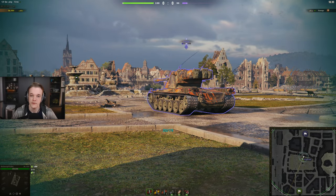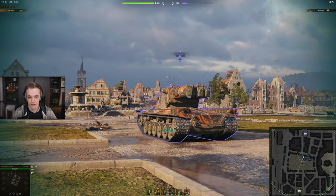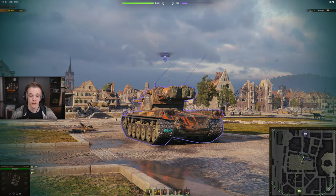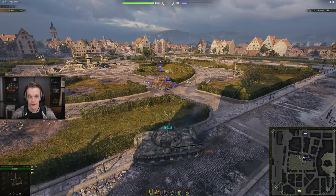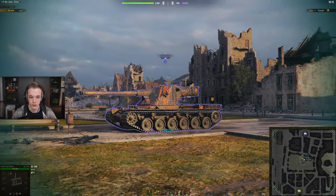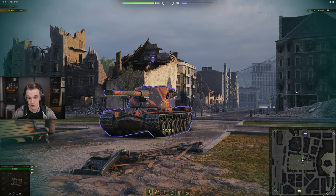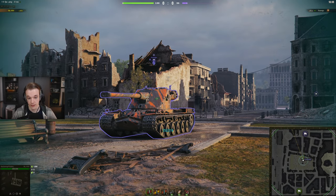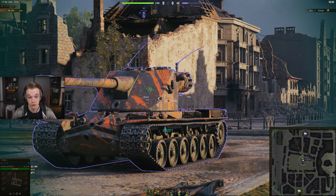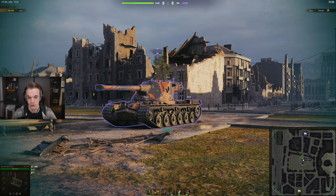If you go wider, of course you eventually do get around and are able to pen it. The rear of the turret and the sides of the turret are super, super weak. Even if it is angled slightly towards you on the side of the turret, you can pretty much pen it every single time — even at this kind of angle. Look at that — you go back a little bit and it's a green pen marker. The sides are just stupidly thin and you can pen it pretty much every single time if he shows too much.